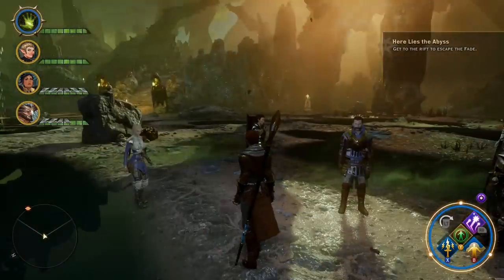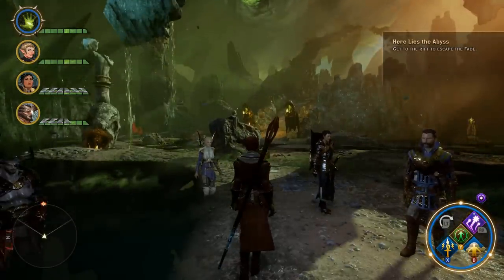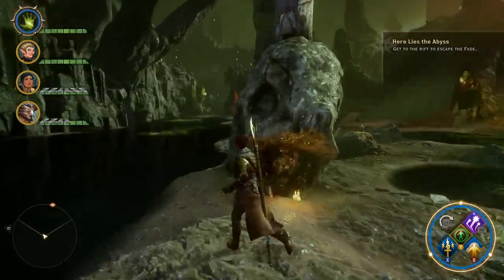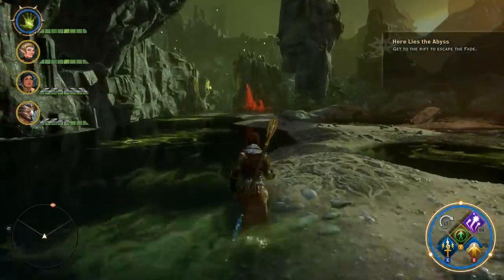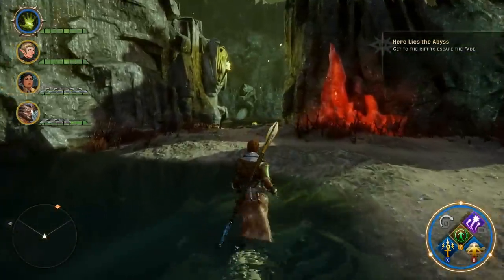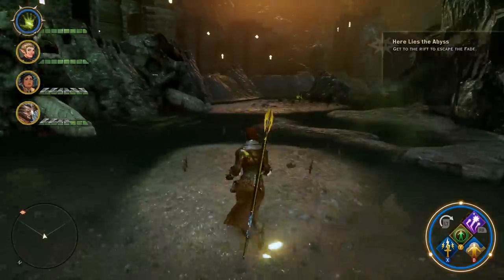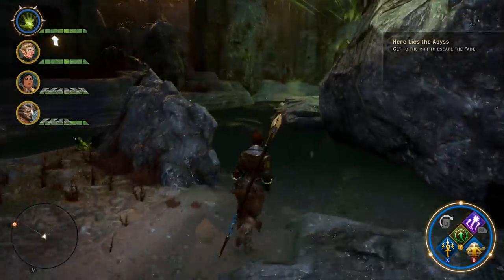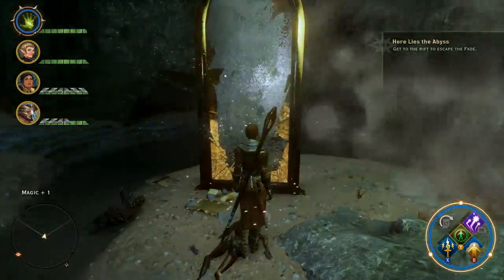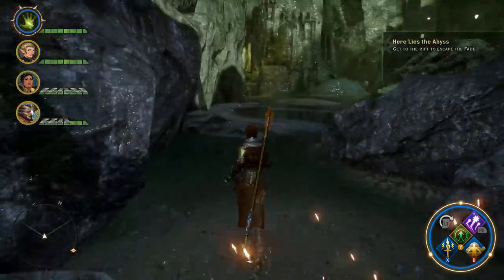I wanted to walk you through the zone and show you where all the points of interest are. When you first get into the Fade, you'll be standing right about here and you'll see a stairway in front of you — just ignore that and head to your left. Walk around back by what looks like some red lyrium, by the statue with a torch on it. Turn the corner and you're going to find some demons back here. Fight them and you will find a mirror. Go up and examine the mirror and it will give you plus one Magic.